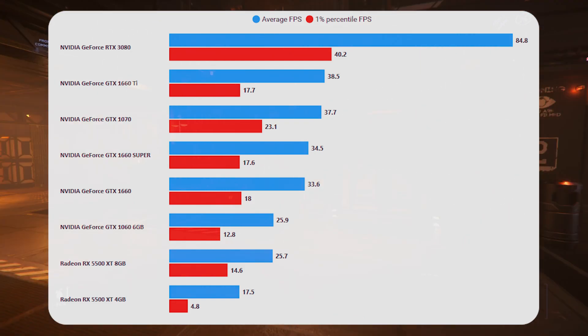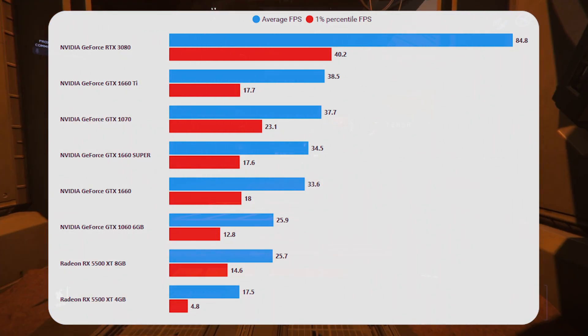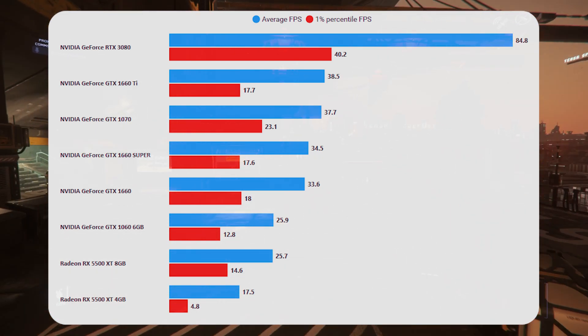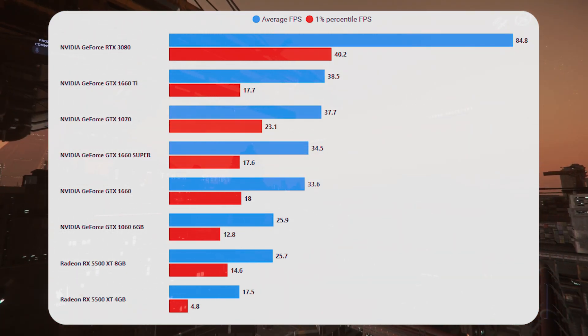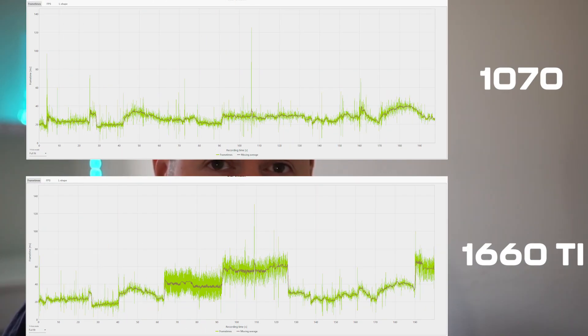The really interesting stuff is happening in Lorville. As we suspected, there's something going on with memory. There's a significant difference in terms of the one percent lows — that 23.1 doesn't look like a lot, but in terms of playability going around the city, it hints that there are none of the drops we've seen with the six gigabyte cards. So although the overall frame rate is slightly lower than the 1660 Ti, it's a much more playable experience.